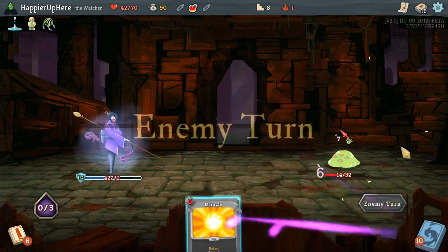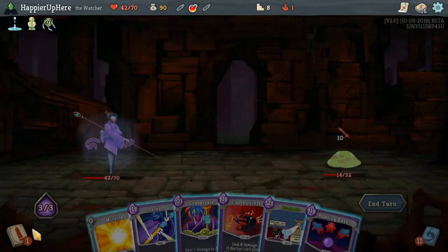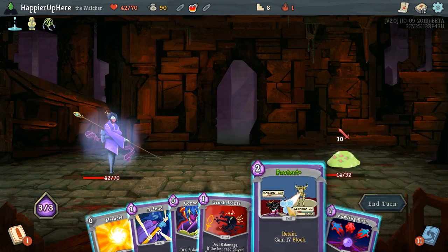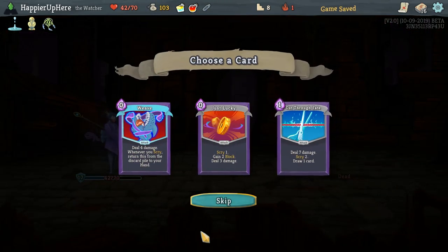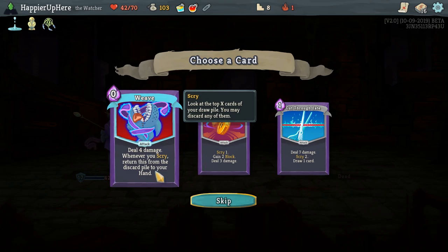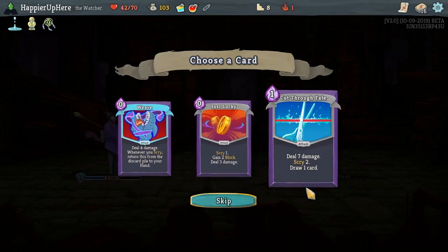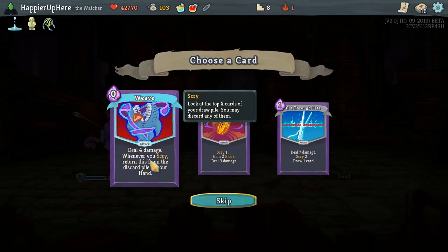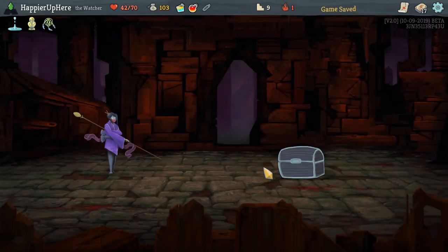Double Defend Strike here — I'm waiting for Wrath. It's literally the last card in my hand. I don't want to Wrath them just yet. Let's do Protect, Crush Joints, and Consecrate — he's dead. We got an Ancient Potion and Weave: deal 4 damage, whenever you Scry, return this from the discard pile to your hand. You can get a really nice Scry deck going with Weave. I don't want to take any of them since we don't have Scry capabilities. I'll take Just Lucky — a tiny bit of damage, why not?